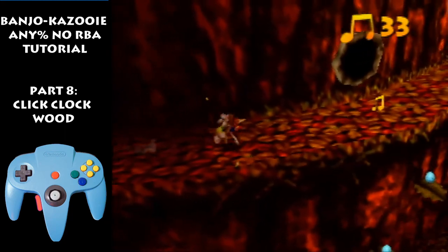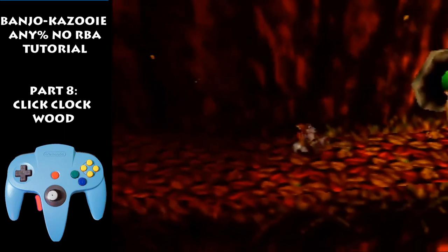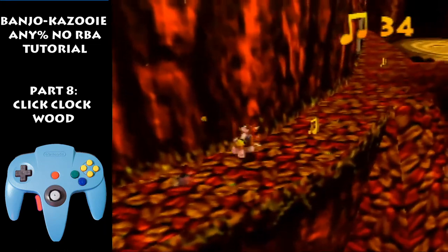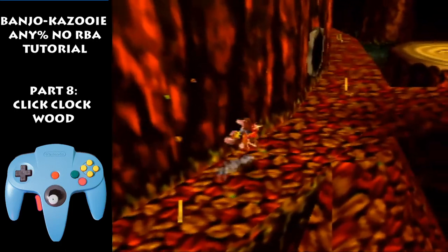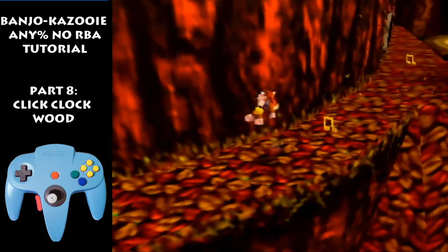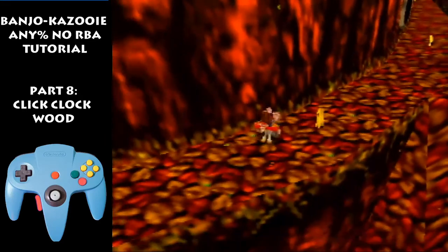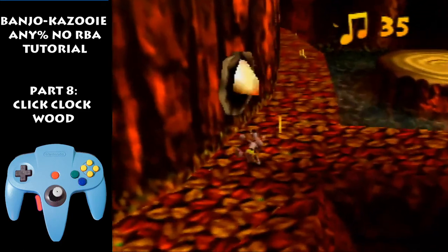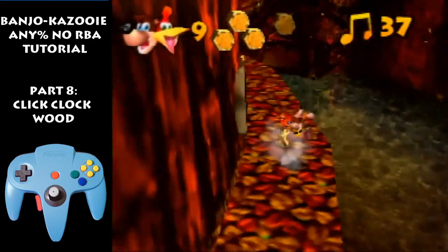I like to do my bird jumps like this — where you sort of jump into the bird, then hold back, then slide forward after it goes back in. I do this so I can keep my momentum and slide for the note and jump right after. It looks like this. I need it for all the birds that are here.